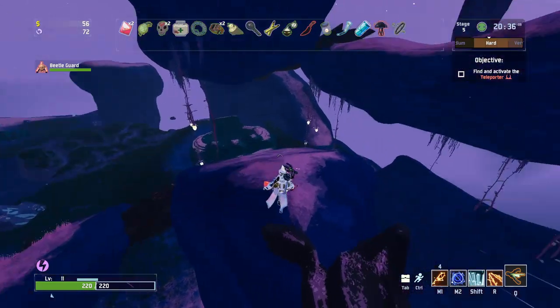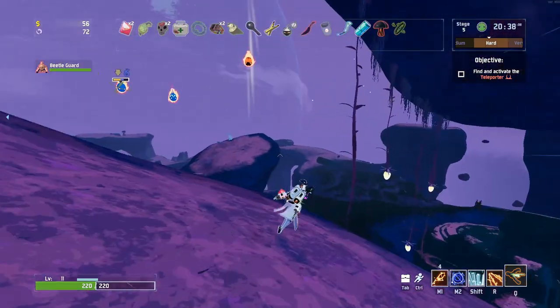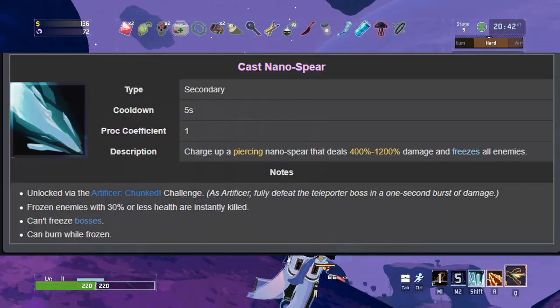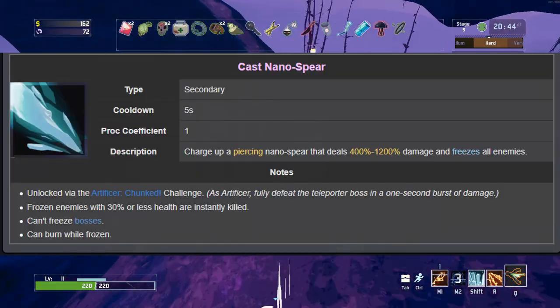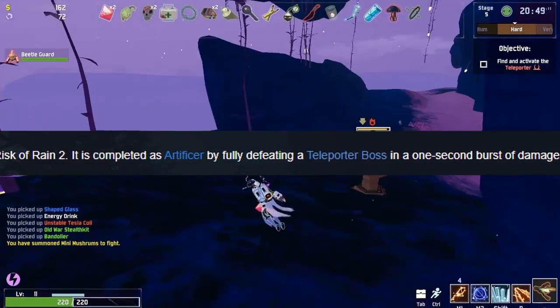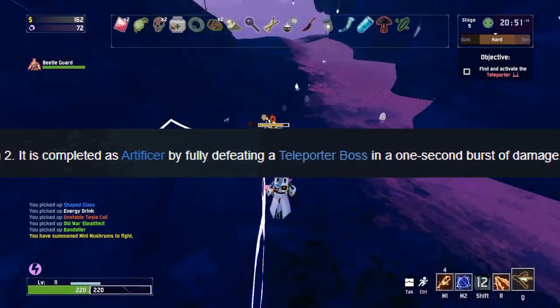Yesterday I made a video about artificer and I just now realized that I recommended a skill called nanospear. Nanospear is not a default ability and must be unlocked by completing the achievement called Chunked. Chunked is just one of the hardest survivor achievements to get, not gonna lie.